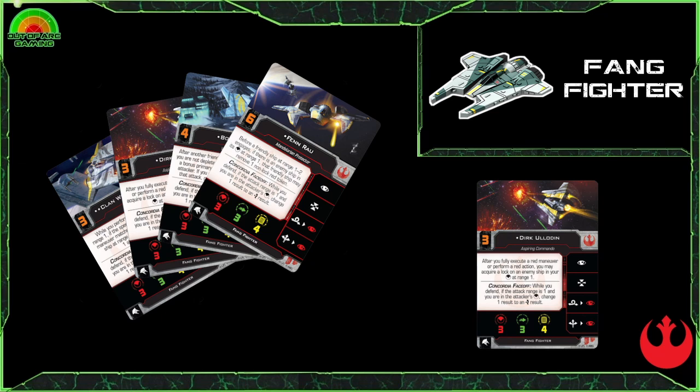Pros and cons: a big pro is that with Concordia Face Off the ship is not afraid to get into your face and has a remarkable amount of survivability. One negative is the ship does not get access to Fearless, which is a Scum-only ability normally stapled onto this ship. With four hull it has a little more survivability than a TIE Interceptor, but you will feel the lack of shields and those crits will be painful. All these ships have a fairly decent loadout and can be a nice complement to those A-wings.